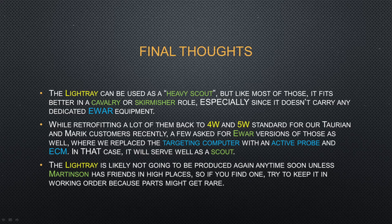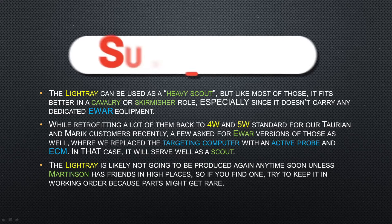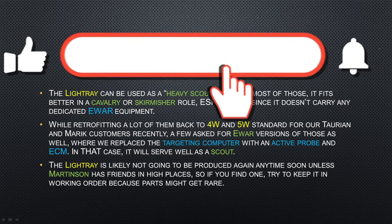The Light Ray itself is probably not going to be produced anytime soon, and you're probably not going to have Martinson in your address book since they're pretty much gone at this point. I'm not sure if anybody in the Ilkhan government will want to have them around building weapons, and nobody in the Republic really wanted them around either. So if you find a Light Ray in working order, you might want to try to keep it around, or find someone able to supply you with parts — and we'll be glad to help you keep it running.